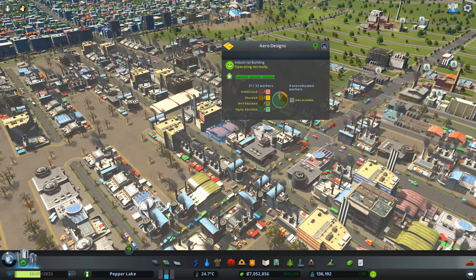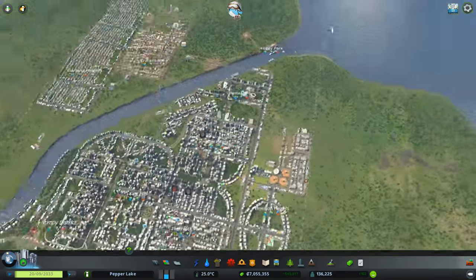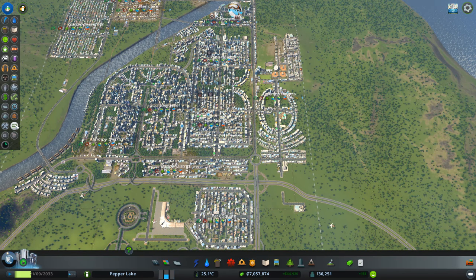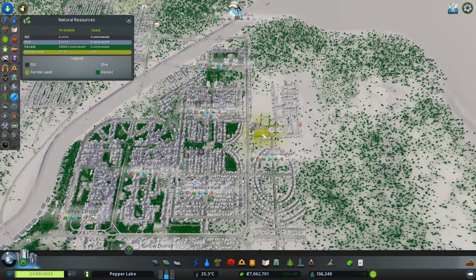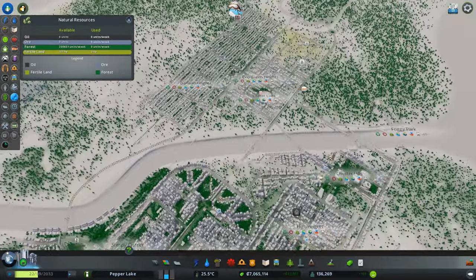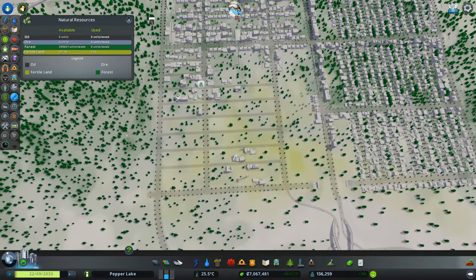I'm just looking through here — are any of these actually making food, or do we just need some farms or something? Let's have a look at natural resources. Okay, so we could put farms there and we could put farms down here. Oh, this could all be farms — look.